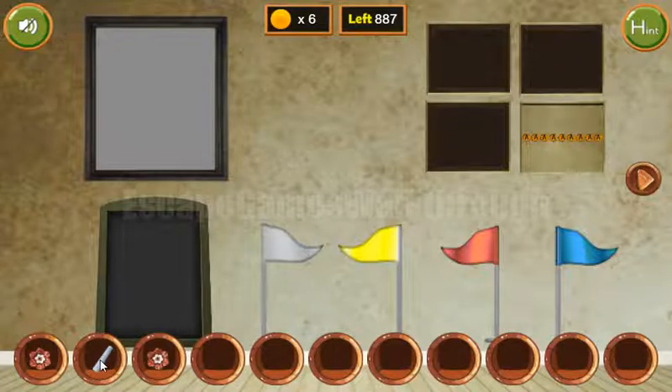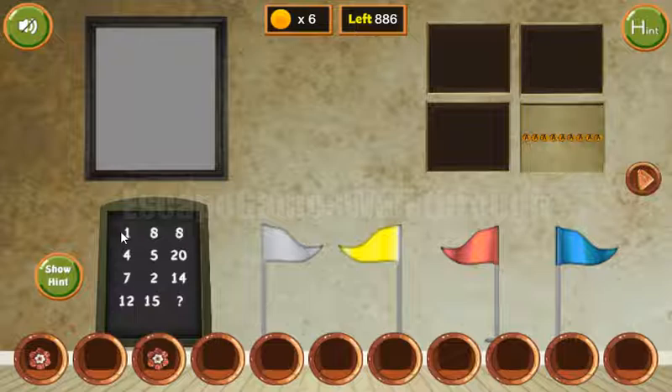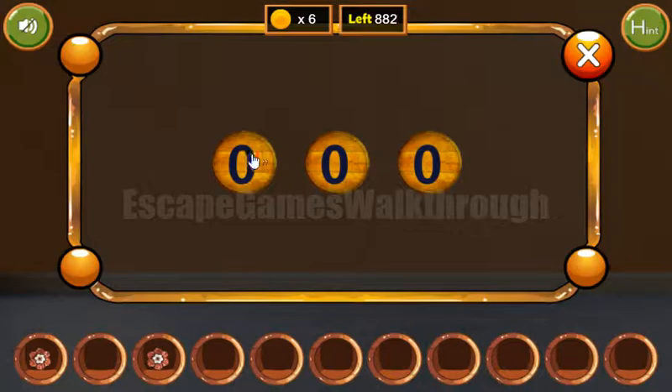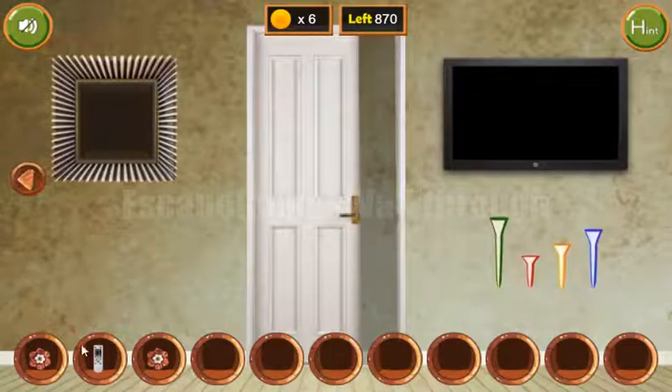Now we have the chalk to draw the puzzle, and then we need to look at the line. The third number in the line is the result of the multiplication of the previous two. So 12 multiplied by 15 is 180 — let's enter 180. And we've got the remote from the TV.